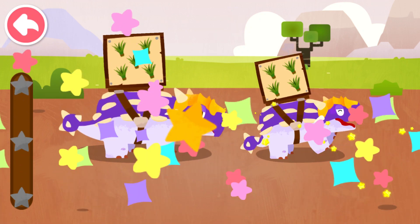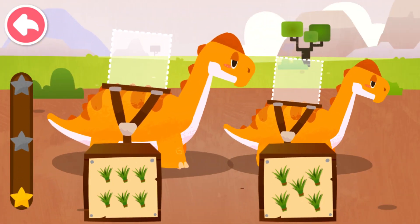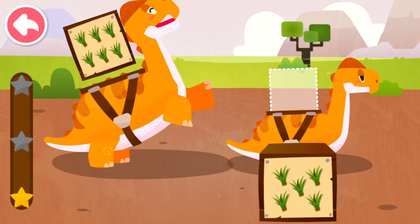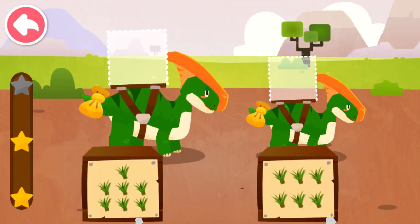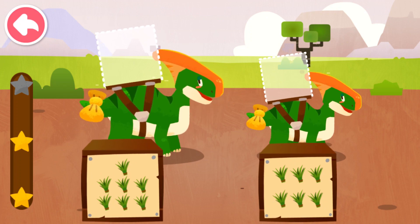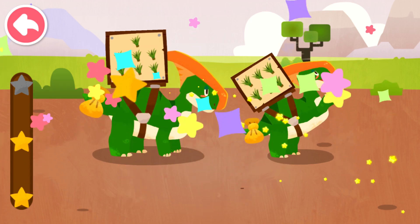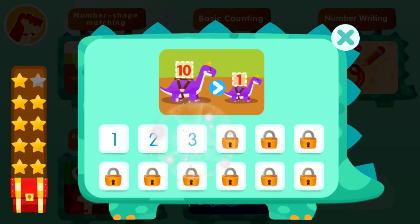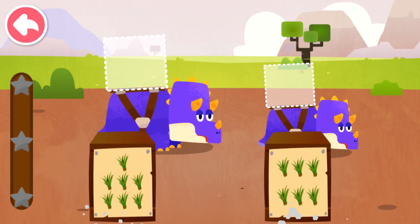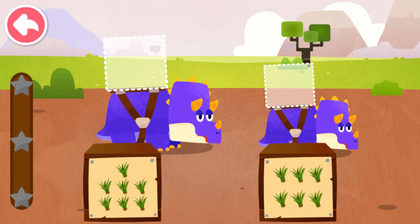Five, four. Six, five. Seven, six. Dispatch the box with the most goods to Big Dinosaur, and the one with the least goods to Small Dinosaur.